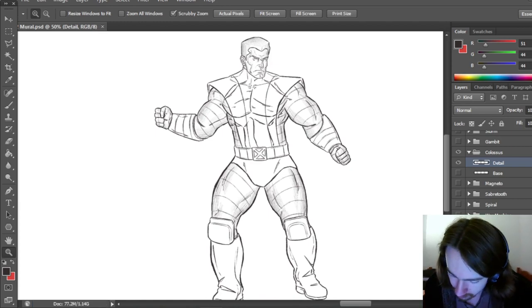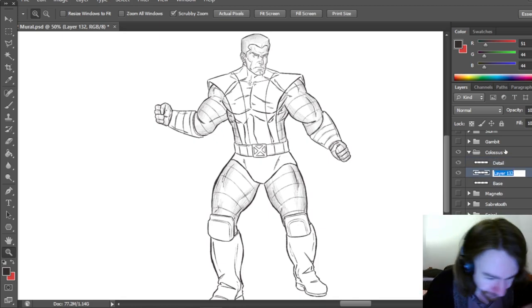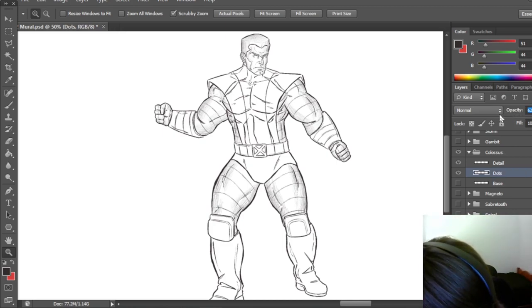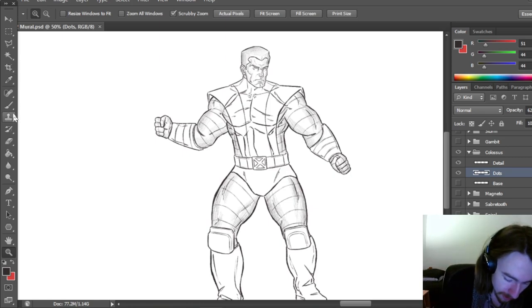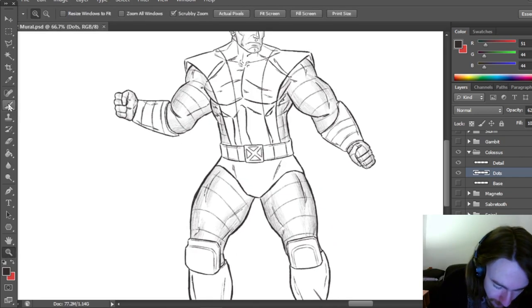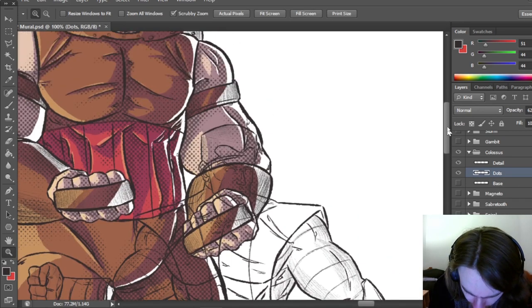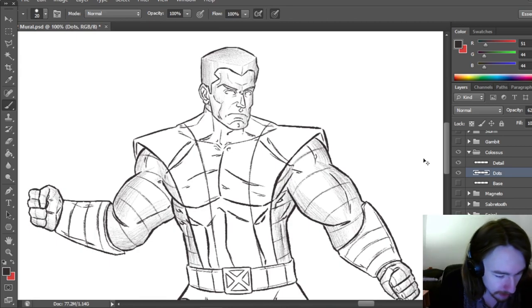Okay, so that is our details fully done — that includes our rendering of all the shiny metallic bits. My eyes are getting tired now, but it is time to do the dots, which will probably take a minute. I need to remember which side to put this stuff on — Juggernaut's dots are on the right, so I'll do the same. I will be back once the dots are done.